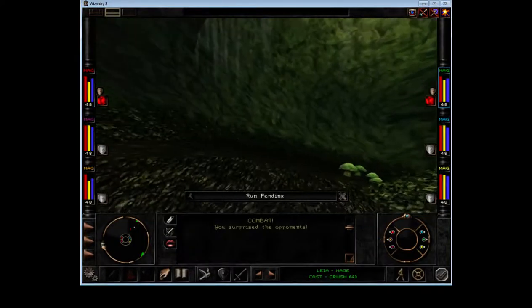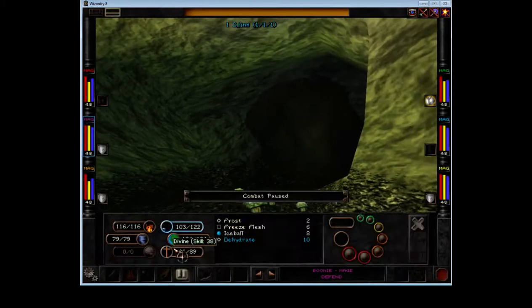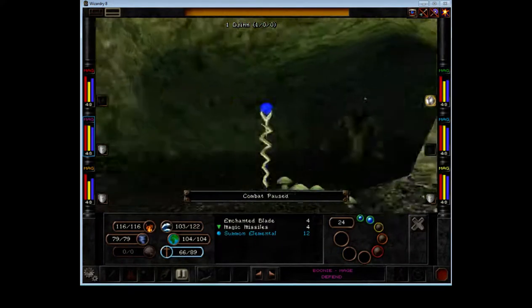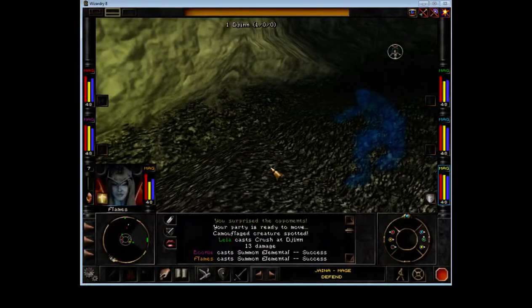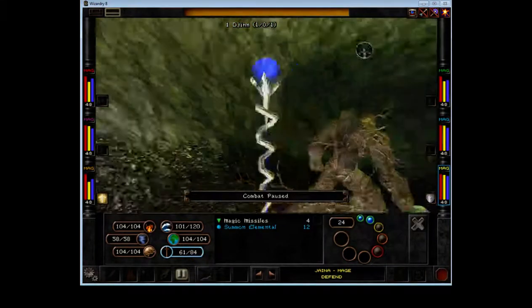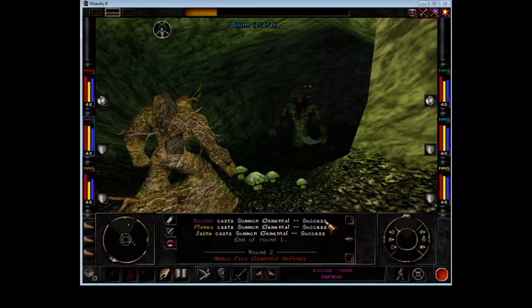I just need to get somewhere where I can actually use the elemental spell. Looks like this is going to be the challenge. I probably don't need to go all the way to the corner. Better than nothing. Where did it summon him? In front of me. Very nice. So we continue crashing.